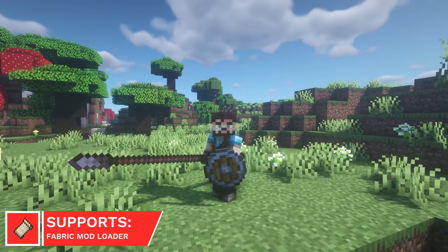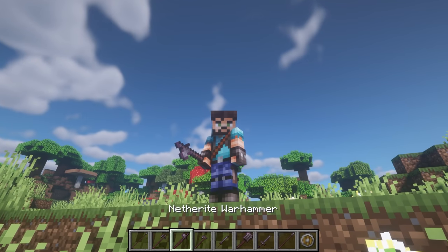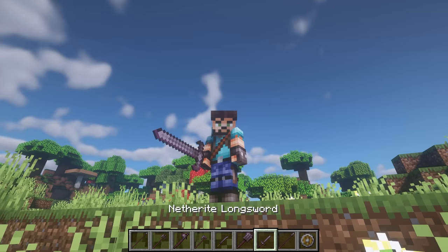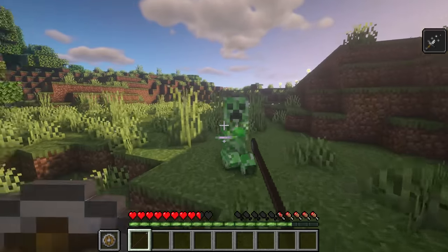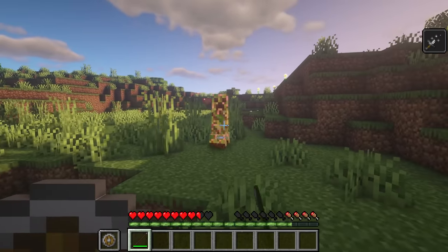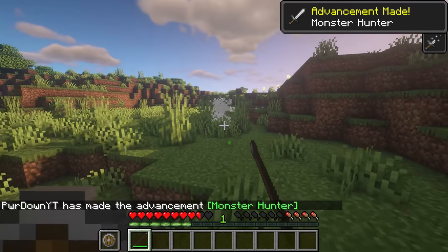Feudal Weaponry adds new medieval-themed weapons to Minecraft. You'll find the likes of Maces, Long Swords, Cutlasses and Spears. Compared to regular weapons, they're more powerful, and they provide special effects such as applying bonus true damage and having increased reach.